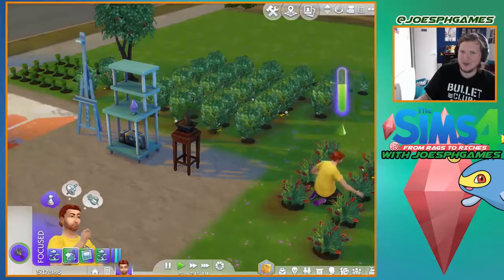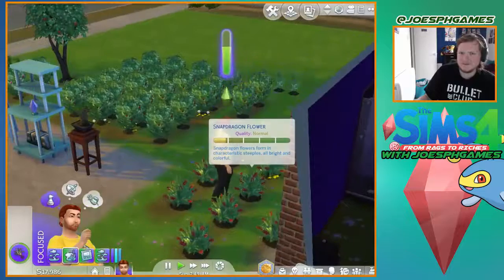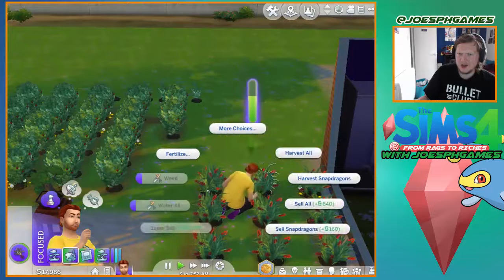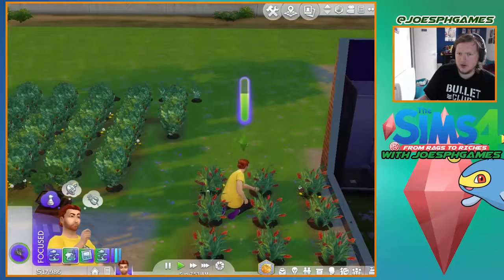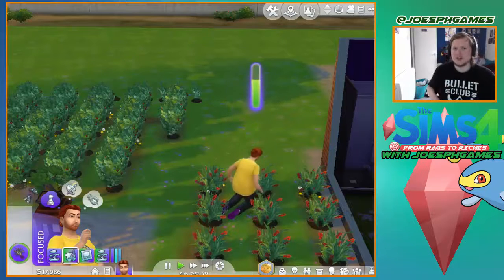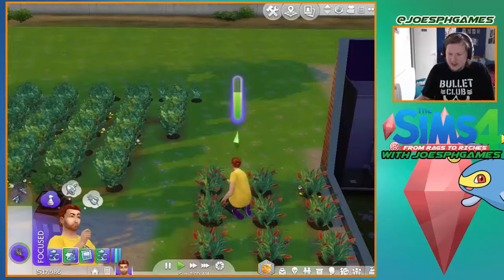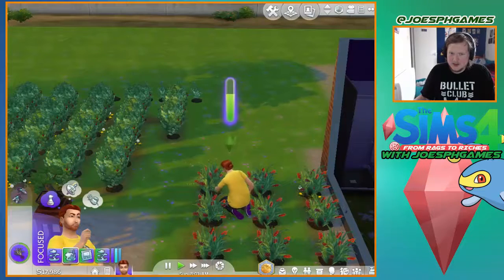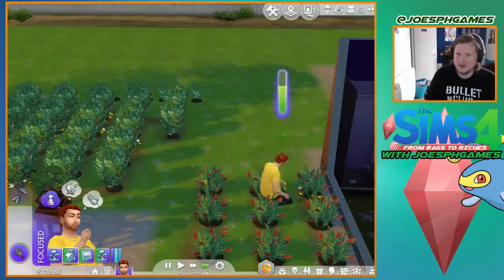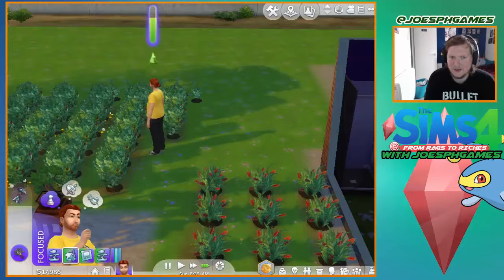I need to learn what traits do what. Oh, do I have bugs? This one has bugs — I can spray for bugs. I can do that now too — see, I'm learning all these things. I need you to weed quicker though, so we get rid of all these bad things that are around our beautiful plants.